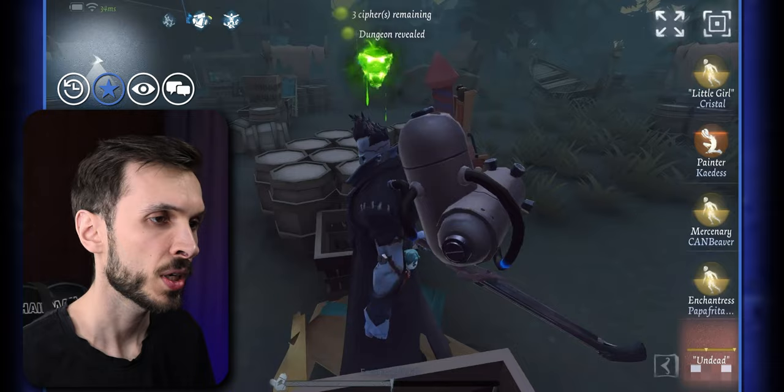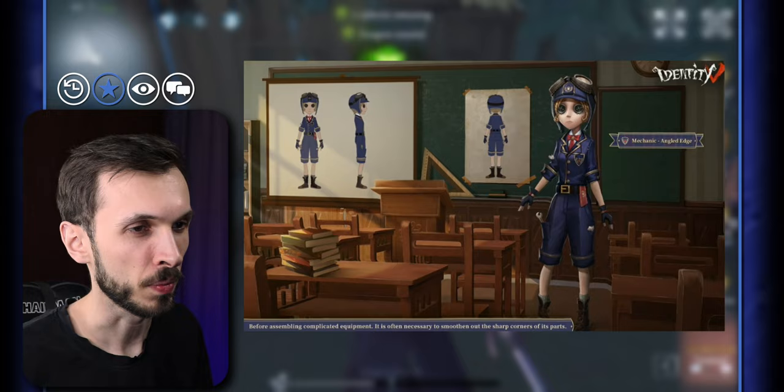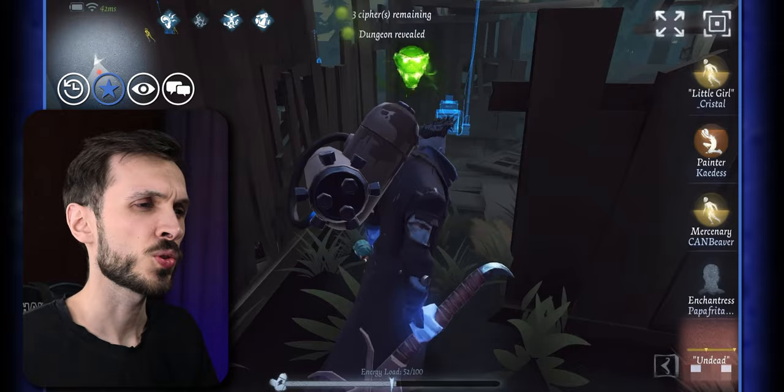Another thing we might possibly be getting this week — not completely confirmed, could be this week or next — is Mechanic's Ivory Tower skin called Angled Edge. It's a nice Ivory Tower skin, 60 Echoes to buy. It's not really too special, nothing crazy, but it's not bad to have.